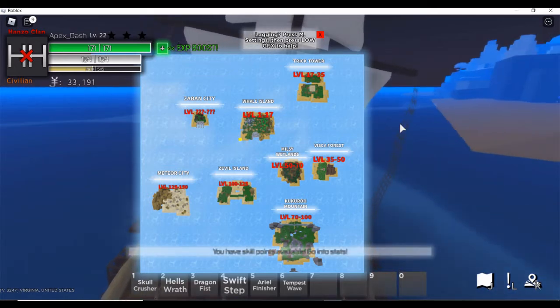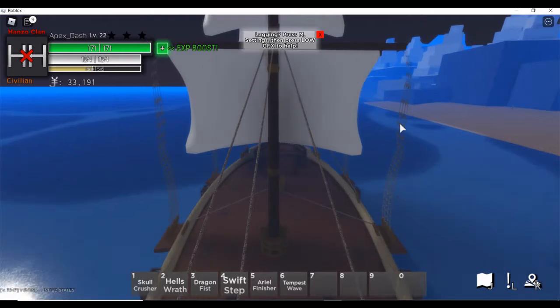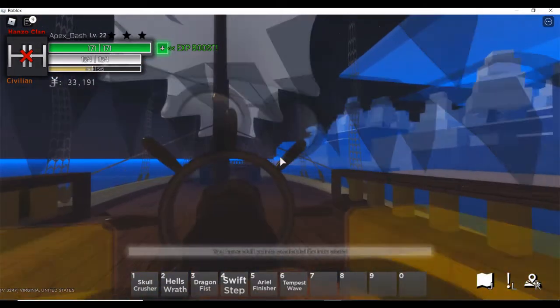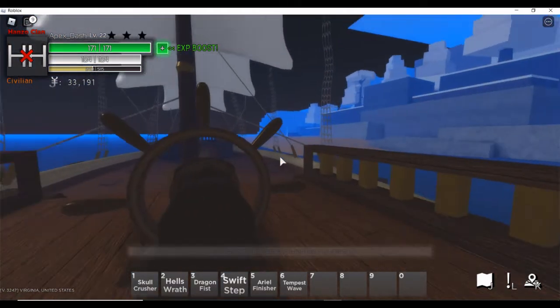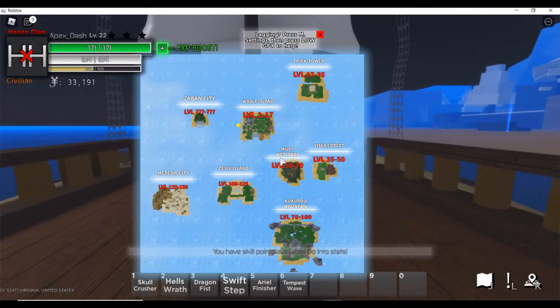All you've got to do is press K to open your map. I'm going to go around this island, take a right, and head straight to Trick Tower. I'll speed the video up a bit and play it back when I'm near the island.